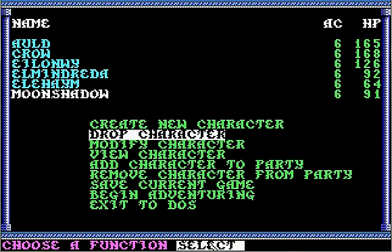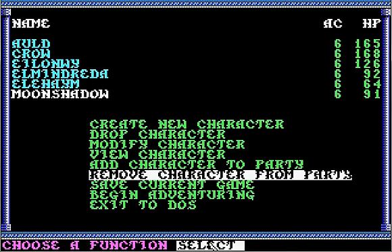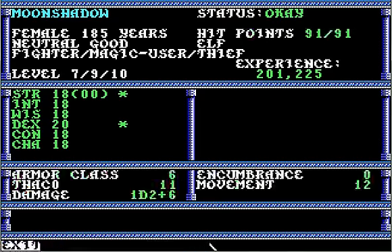Here we are - once again Armor Class 6. Let's go ahead and view characters. It kept the Strength and Dexterity that Moonshadow had, but you'll notice these asterisks near them - that means they're modified. The save game file for Secret of the Silver Blades has two entries for each stat: your original and your modified. When there's a difference between those, that's when you have these asterisks.